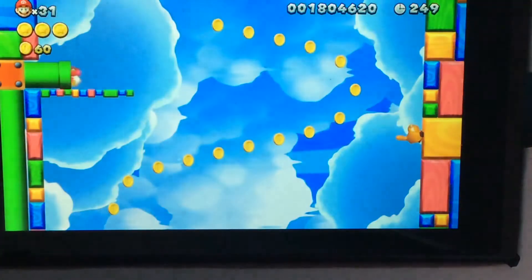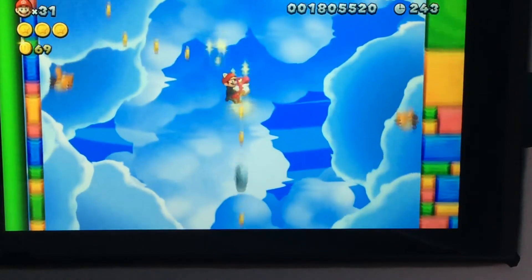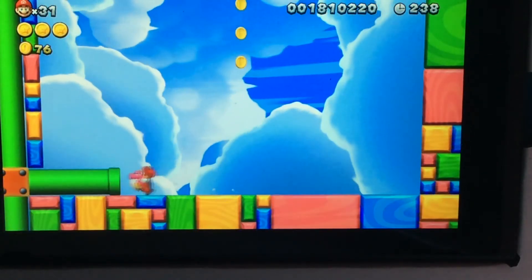So I have to use my Pink Baby Yoshi to get up here and hit that pipe. You can just free fall down to our next star coin and final star coin.